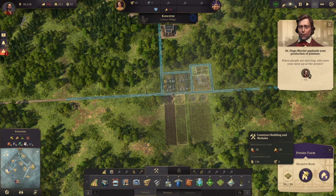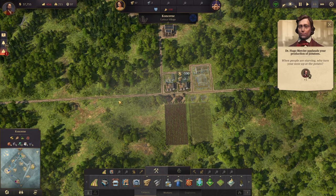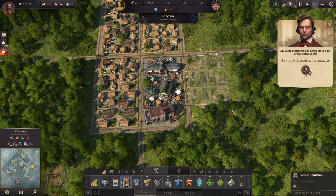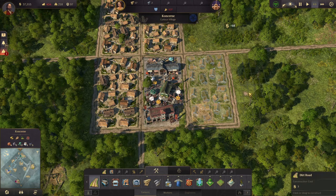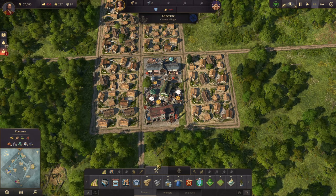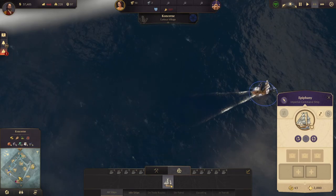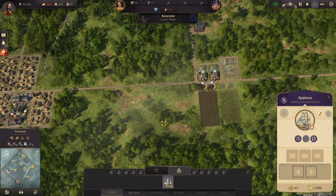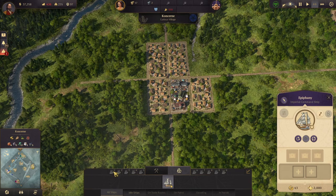Upgrade you, upgrade you, upgrade you, upgrade you — they call it civilization. Let's build some more residences because we definitely need them. Where's our ship? Let's head over and see that island as well.